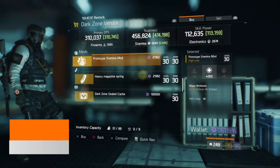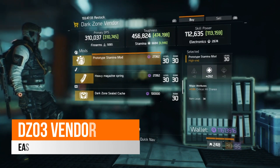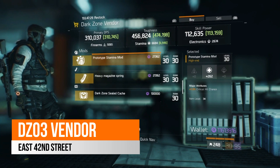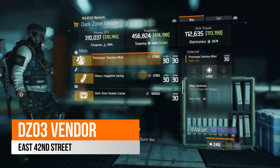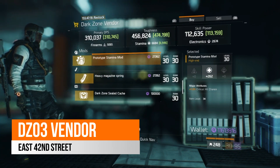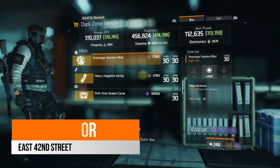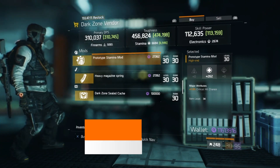Also at that DC3 vendor this week, there's a prototype stamina mod which comes with 262 stamina and 1% critical hit chance. I usually wouldn't mention these because normally you'd be looking for armor on it. However, going forward in 1.6 and Last Stand, especially if you're looking to build that new gear set coming out — the Seeker, which is all about critical hit damage — there is this here that you could look to pick up and keep in your stash ready for when the next update drops.